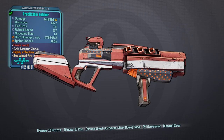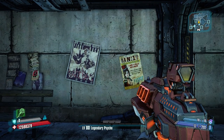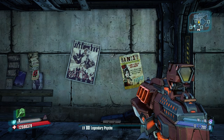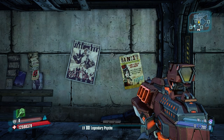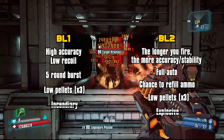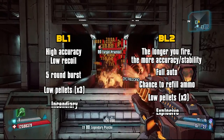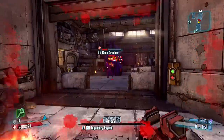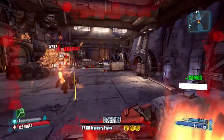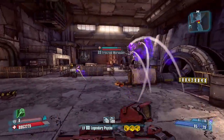In Borderlands 2, Hyperion weapons changed a little bit — the longer you fire, the more accuracy and stability the weapon gets. The Butcher got impactful changes as well: it is now full auto, it has a chance to refill ammo in your mag, and it is a progression. It still has low pellets, but these are terrific changes that made the weapon much better than its predecessor. It could come in every elemental variant with the only exception being explosive.